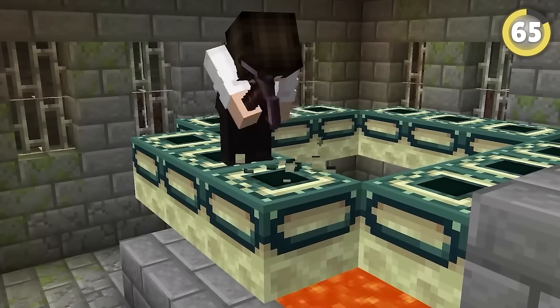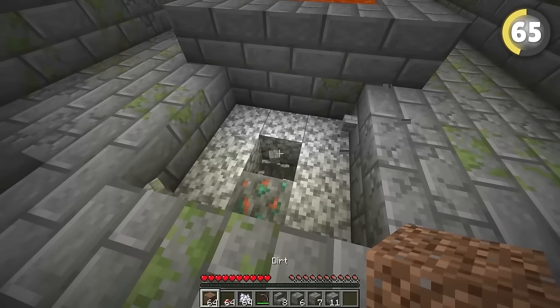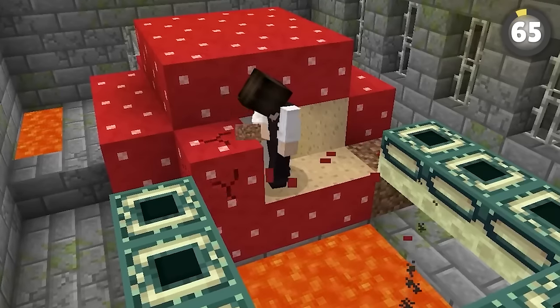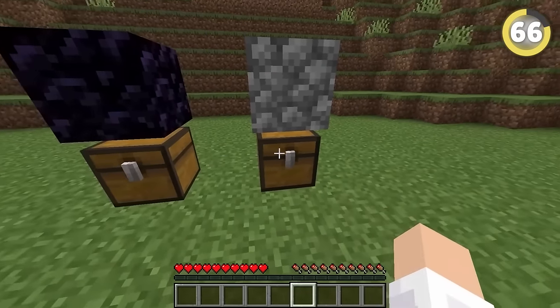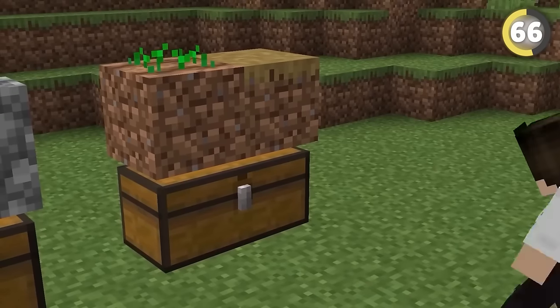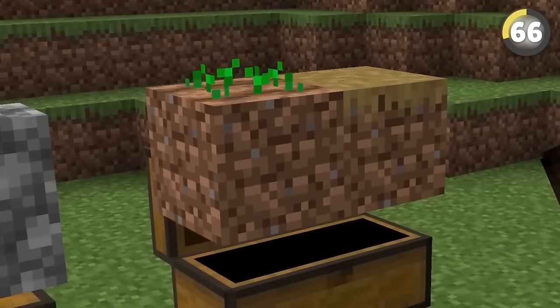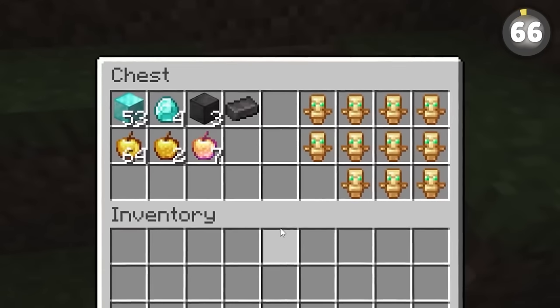End portal frames are one of the only impossible blocks to break in Minecraft, right? Wrong! Using a red mushroom placed just right, you can grow it with bone meal and use it to totally delete the frames. Chests usually can't be opened when they've got a block above them — but it's actually just a stair placed backwards. This also works with any other block that's not as big as a normal block, such as farmland or path blocks.